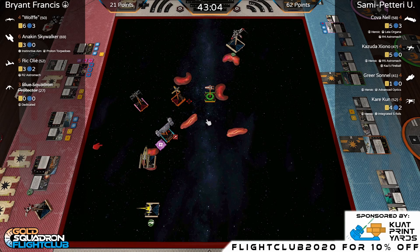With Anakin on three health, Bryant wants to trade — do serious damage before he inevitably dies. Wolfie and Rick enjoyed the 'sightseeing in space' but are now returning to the fight. The 28% of viewers who bet on Sammy are feeling good at 21-to-62 lead. Bryant still has Rick at high initiative, and with some patience and assistance from Wolf, could push through some of the Resistance ships.